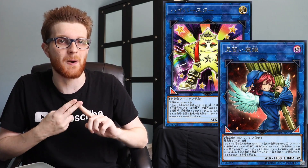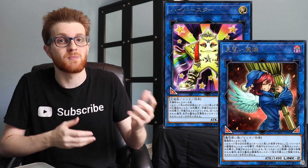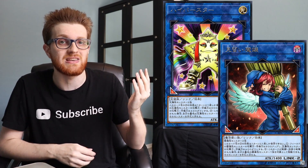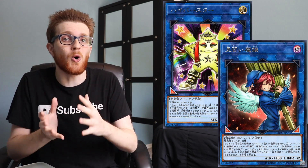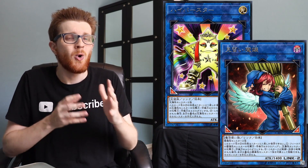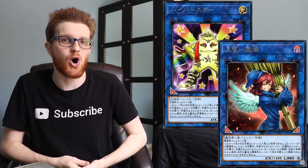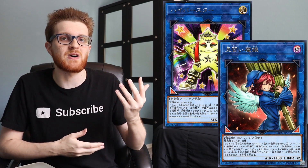Starting off with number five, I actually have two monsters in this category: Hipotenion Again and Witch's Apprentice. For those who don't know, these are basically the light and dark versions of Mrs. Radiant, which now completes the entire set of mono-attribute generic link-2 monsters. It's about time — we've been waiting over a year for some of these cards, and it's a bit unfortunate because both could have seen a lot more play had they been released a few months ago when Lightsworns were still relevant.